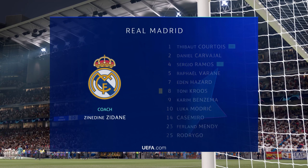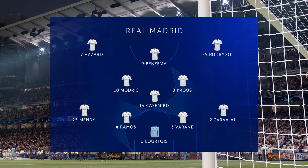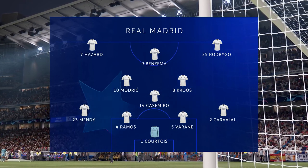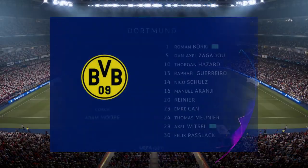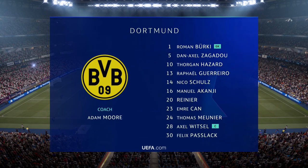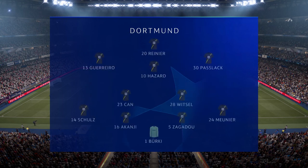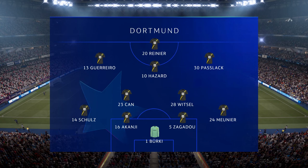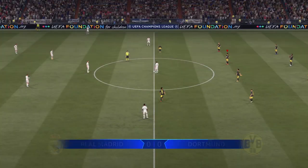Here's the starting eleven for Real Madrid. Thibaut Courtois begins in goal. Rafael Varane plays alongside Sergio Ramos in central defence. Toni Kroos plays with Casemiro in the centre of the pitch, and leading the line today is Karim Benzema. For Borussia Dortmund, Roman Bürki begins in goal. Nico Schulz plays with Thomas Meunier as full backs, Thorgan Hazard plays with Emre Can in central midfield, and they've gone with just the one player in attack.